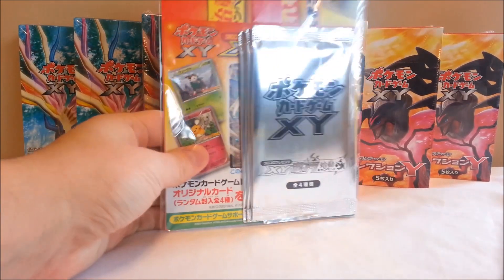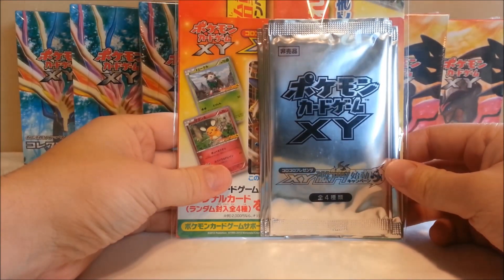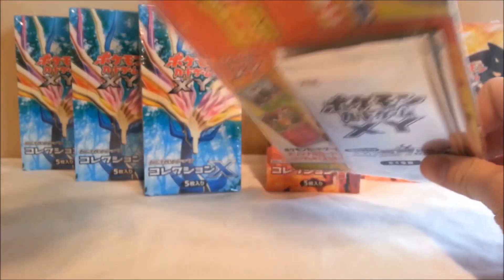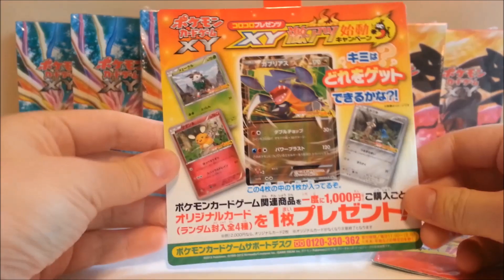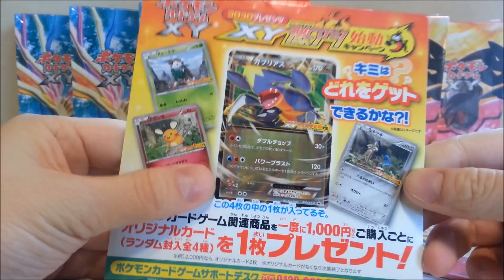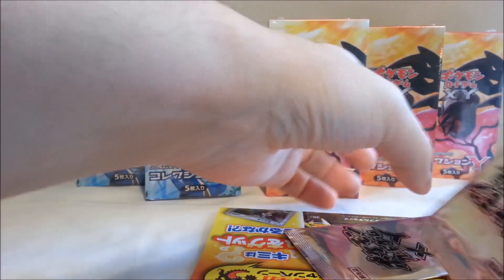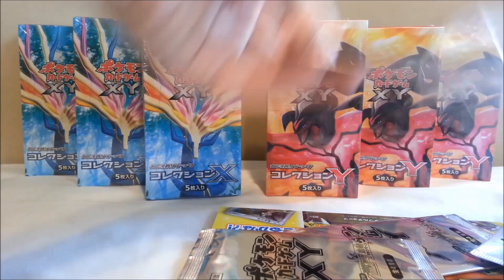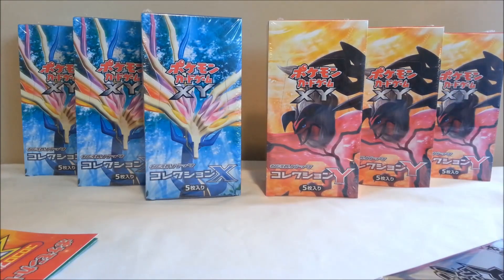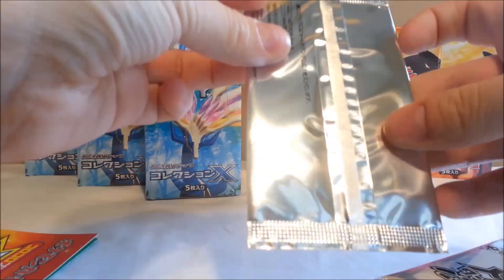I got these from eBay seller Poly 100, so if you're interested be sure to check them out. It's pretty cool — if you buy some booster boxes you get these promotional packs here, which the seller was nice to include. These are just an example of some cards you can get: Dedenne, Han Edge, Garchomp EX, that sort of thing. I got one promo pack per box, so that's pretty nice.